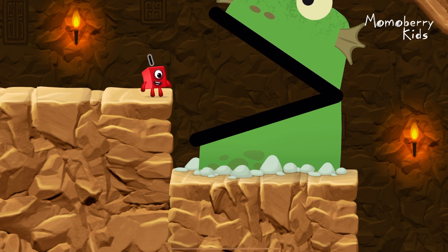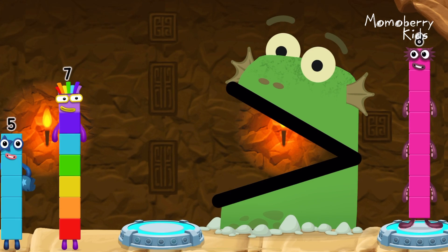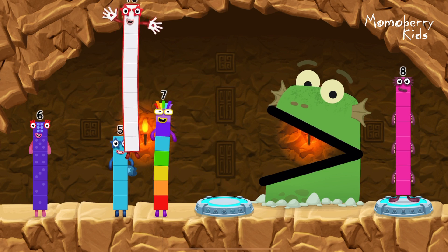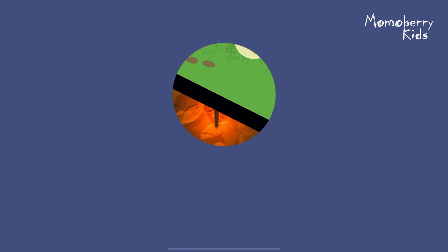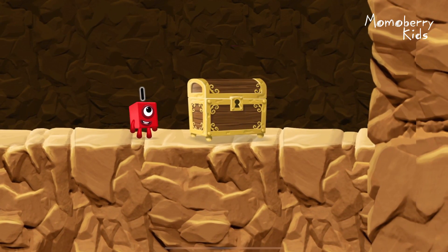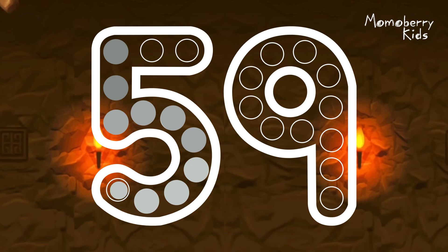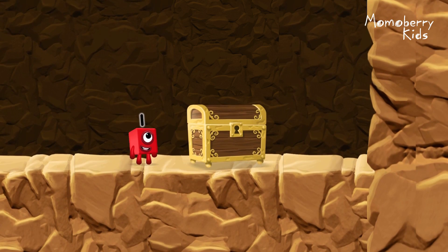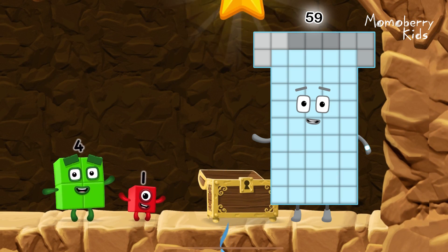Me Blockzilla! Find a bigger number. Me Blockzilla, me like bigger numbers. Six, six, six, six, ten, five, seven, ten — you solved it! Ten is greater than eight. Can you open the treasure chest by tracing the number? Five, nine. That's right! Well done. You found the treasure. Try another adventure next.